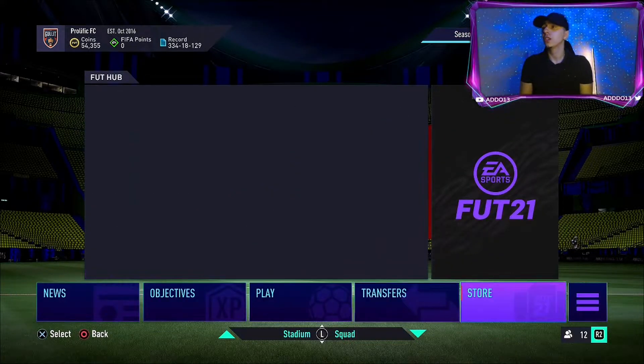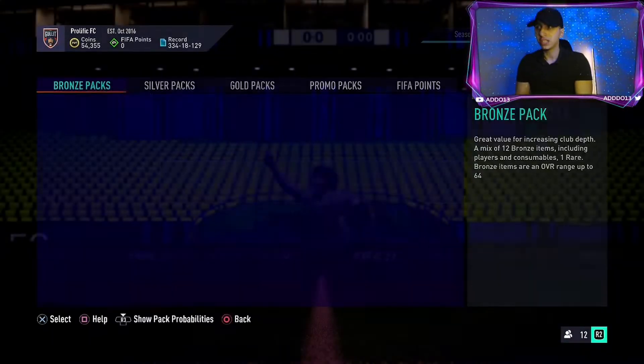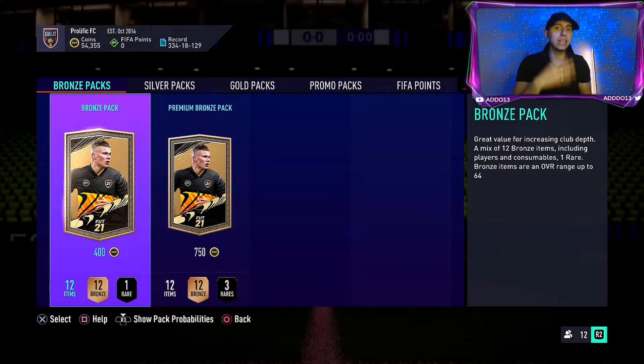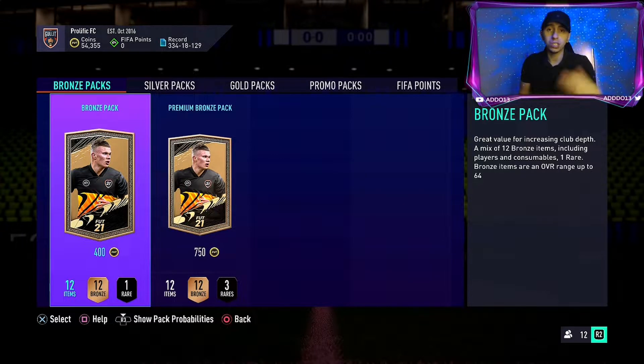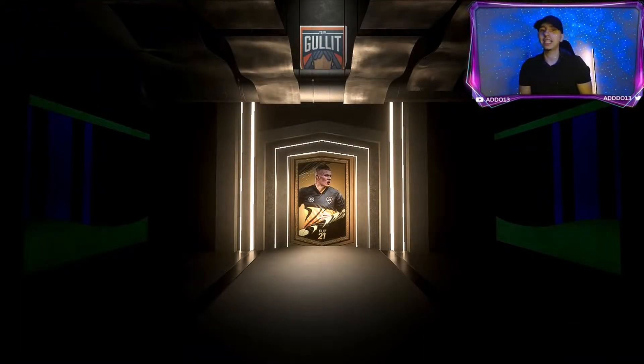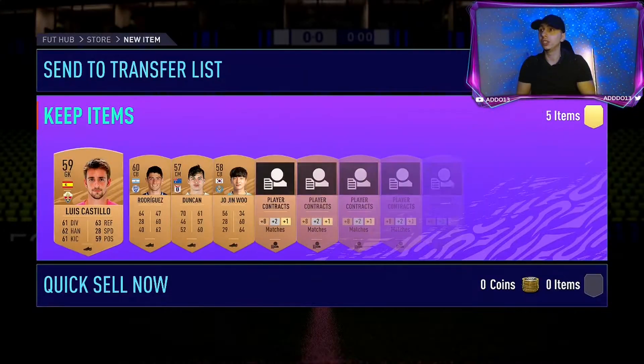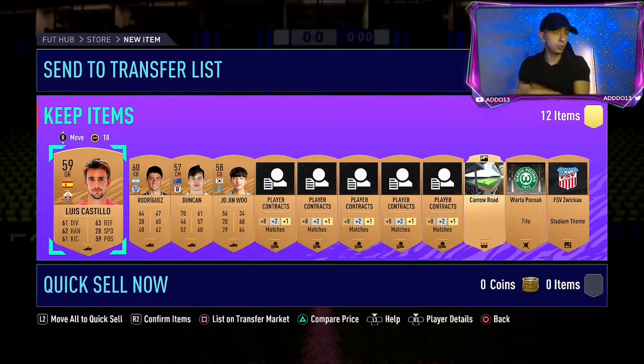Let's run you through all the steps for the bronze pack method. If you don't know what it is, essentially you need a bit of coins — some people might do 100k, some 50k. It kind of depends how much coins and time you've got on your hands. The more you do, the more packs you get at the end of it. If you haven't got that many coins but you've got a bit of time, you can keep doing this and eventually you can do an icon SBC out of it.